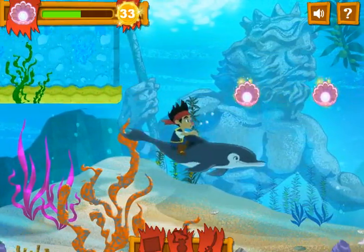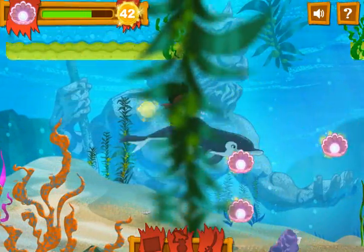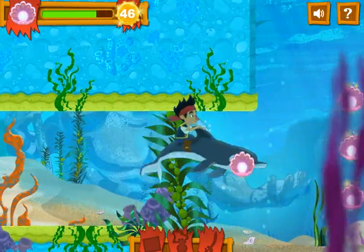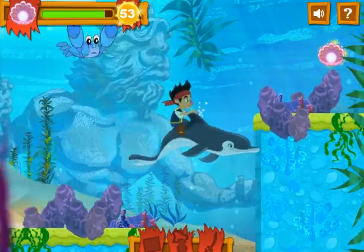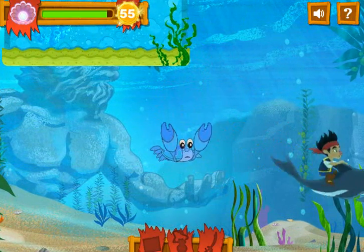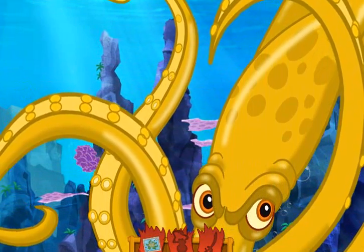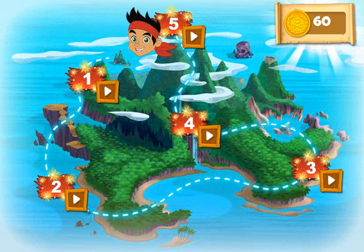Awesome! Great job! Yoho! Way to go! Alright! We found the ink for Cubby's map! We completed our mission! Congratulations! You earned some bonus gold doubloons! Let's go complete the Forever Quest and save Neverland from disappearing!